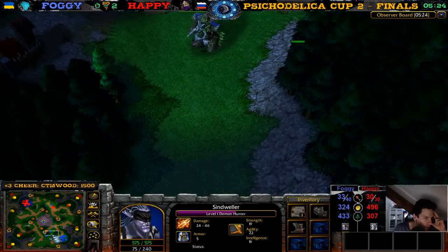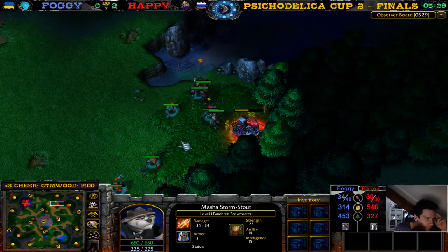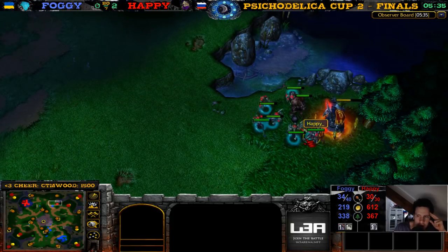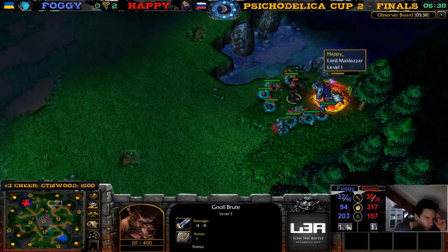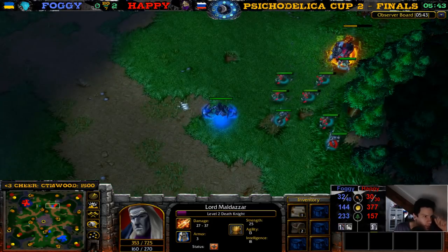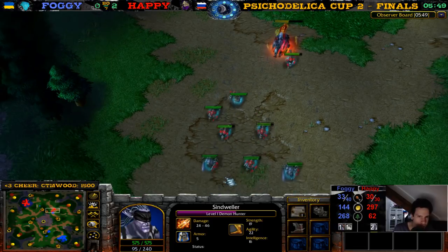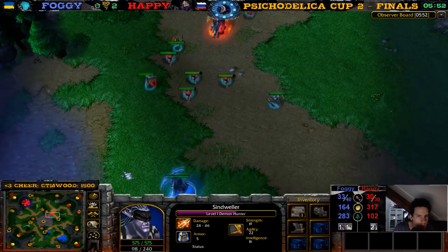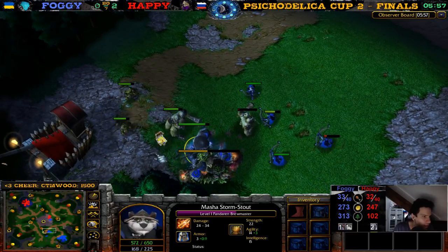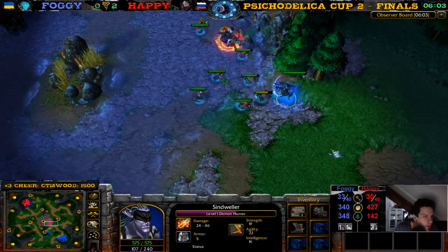He cannot catch the Demon Hunter — there is the Panda! It's finally gonna win a game. This little Gnoll is in trouble, the Gnoll is dead. This Gnoll here is also taking a lot of damage, also going to die. Level two Death Knight, level two Lord Maldazar — Demon Hunter just standing there, just chilling. Meanwhile the Panda is creeping. This archer took a bit of damage but Panda is going to be level two here in no time. Slippers of Agility — nice for the Demon Hunter.